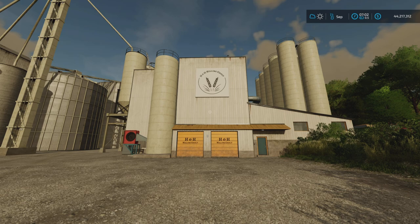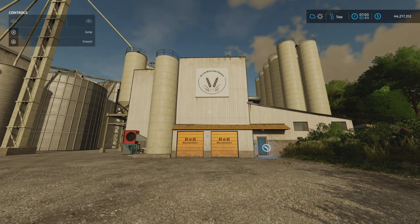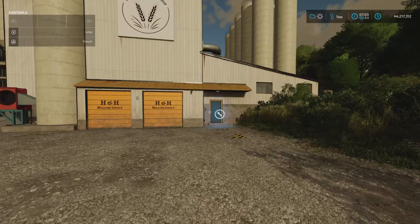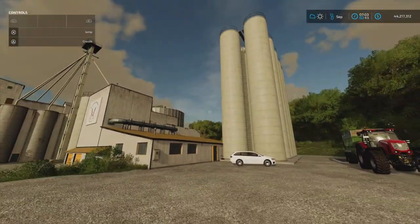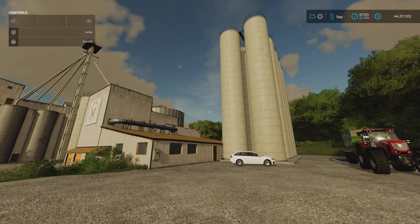Once you understand the basics — the screens, how it works — the rest will hopefully slot into place. I've got the help window open at the bottom and the interactive markers back on. I've brought my wheat up. If you just want to play the game, do your harvest and go and sell it, there are sell points all over the map. You can just take your crop to whatever sell point you want and sell it. That's the first step — you can just sell it.